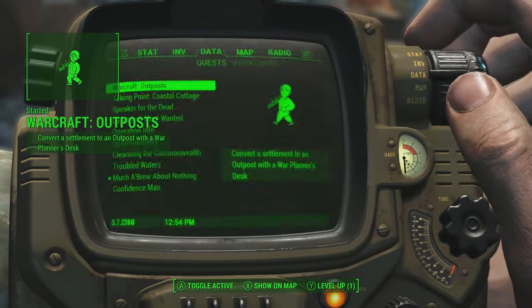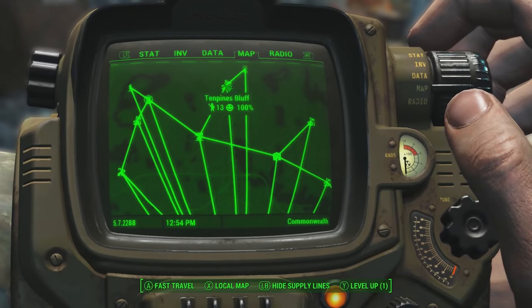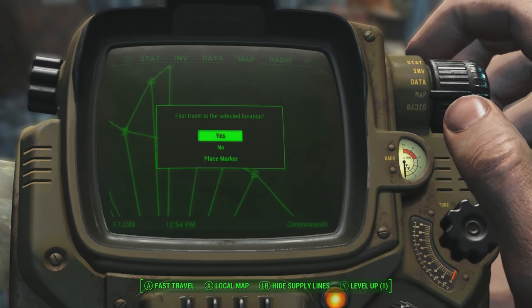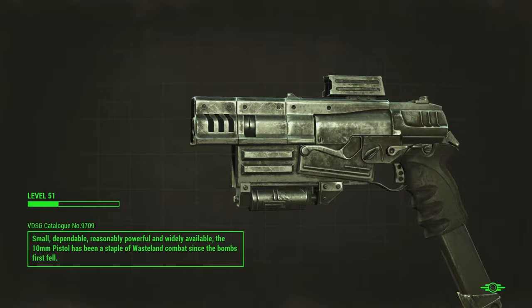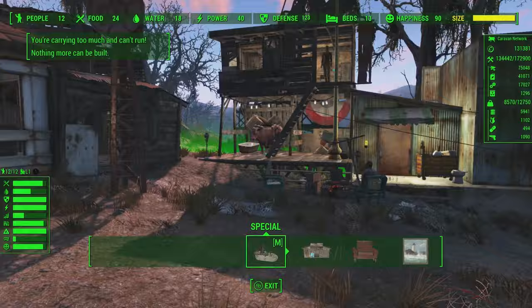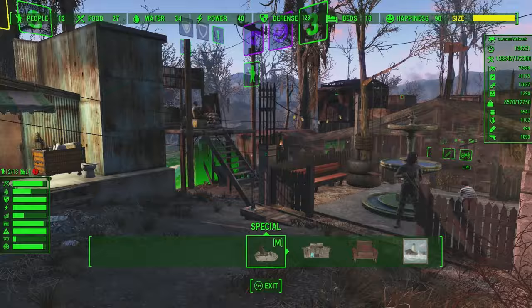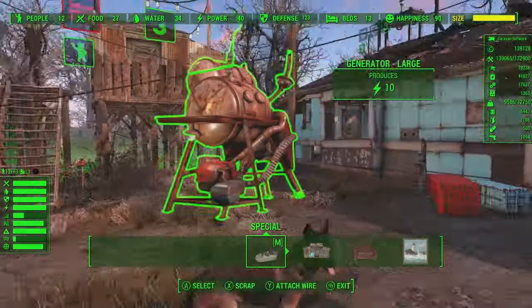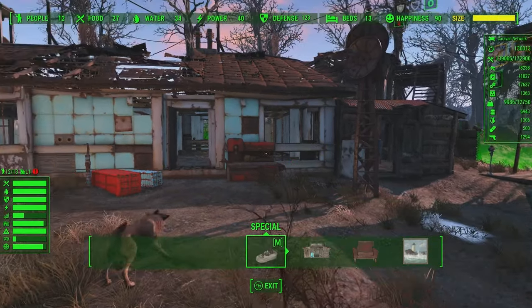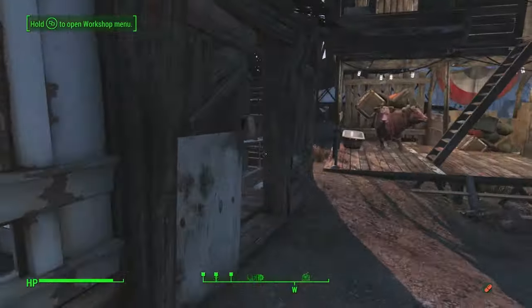Now we get 'convert a settlement' as an objective. Which settlement can we convert? Let's do supply lines. We want one like over on this side of the map — let's do Green Top. Green Top, we need you. Are these guys supplying any major resources to the network? No, they have bare minimum food, bare minimum water. It looks like something's going on that's preventing the city plan from upgrading — it's got the little warning symbol. I think that's the build limit warning — I think that's saying hey, go check your city planner's desk so that we can show you a message.